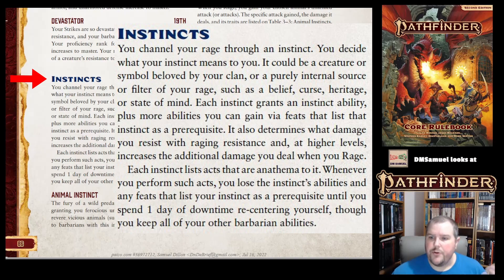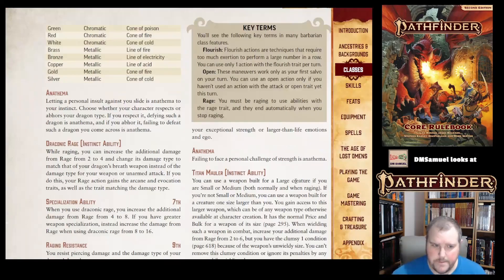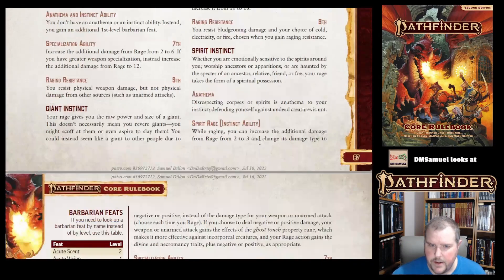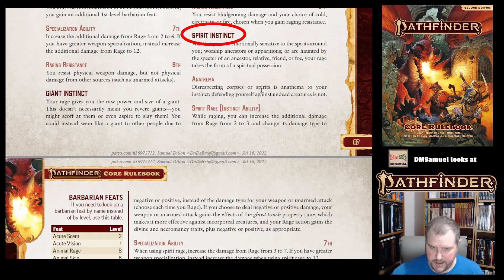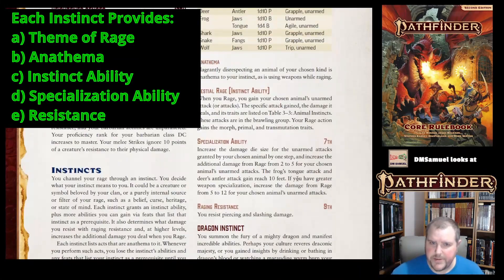Here are the choices of instincts: Animal Instinct, Dragon Instinct, Fury Instinct, Giant Instinct, and Spirit Instinct. Each gives a little description, tells us the anathema activity, gives an instinct ability, describes a specialization ability that opens up at the appropriate level, and gives a resistance.